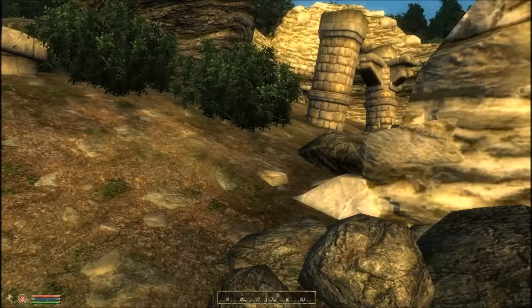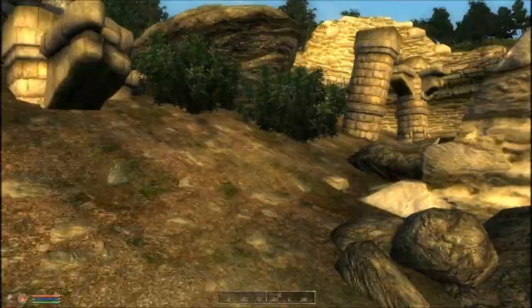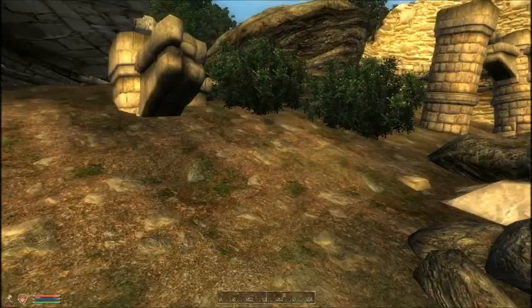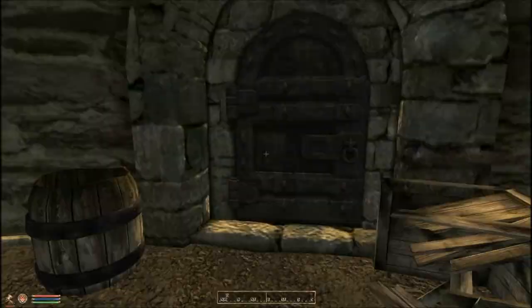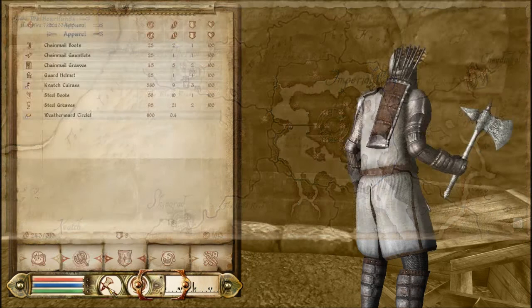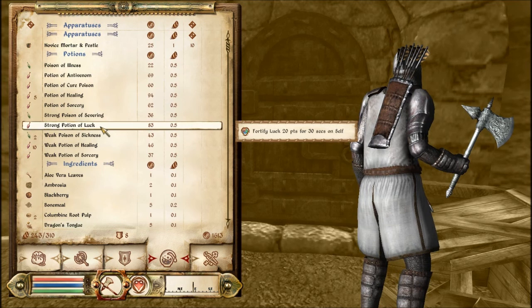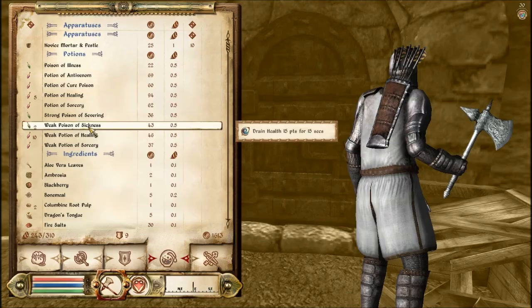Oh, something's attacking me - I can't see anything. Martin must have dealt with it. Well done Martin - he can pretty much own anything. I had an interesting idea when I was ransacking all the mages guilds earlier. I have a strong potion of luck that gives you an extra 20 luck. I was going to sell it, but I thought if I take this now then go into the fort, maybe it'll make the loot that much better - 20 points better. So that's what we're going to do.